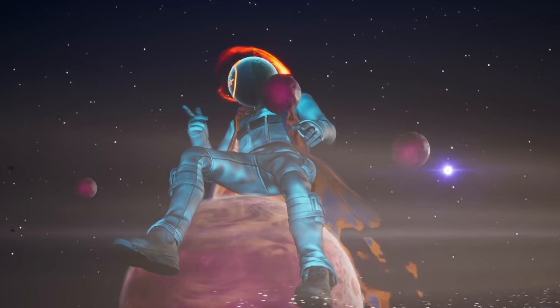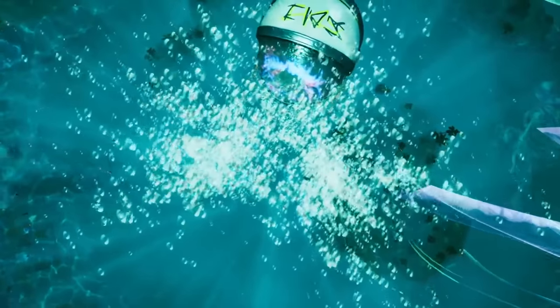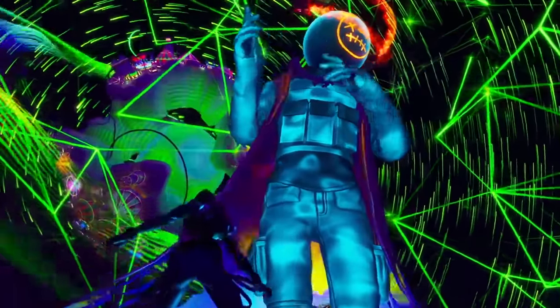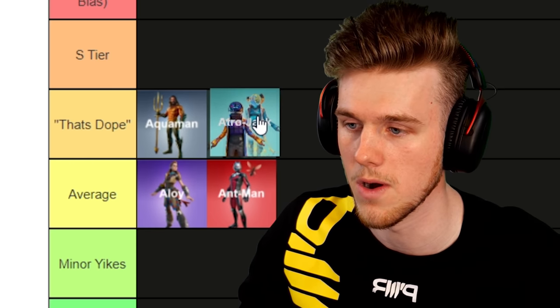Next up, Astro Jack. This is actually a really cool skin — it's got two styles. Not a lot of people run it in-game, but when I see it I'm like 'yeah, that's pretty cool,' especially the blue cyan-looking style. I'm putting that in That's Dope. Not as good as the Travis Scott skin, obviously, but still a strong one.